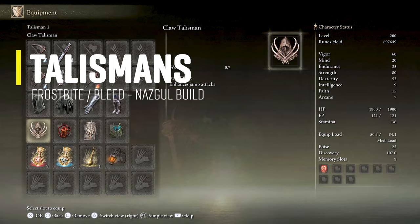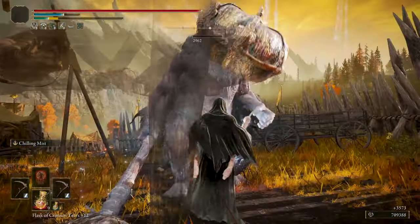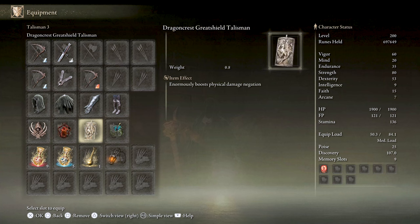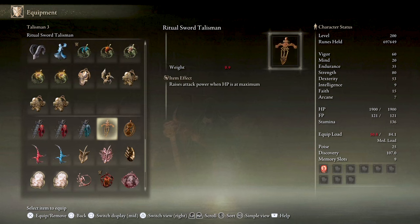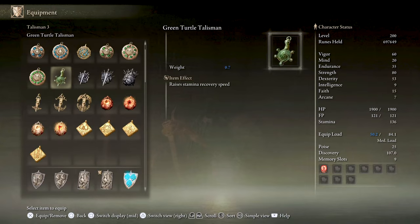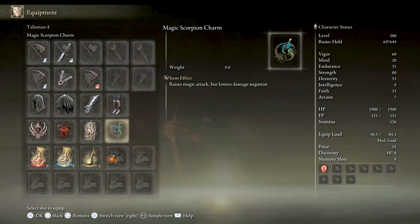The talismans I'm using are: first, the Claw Talisman to increase jump attack damage by 15% while dual wielding. Next, Lord of Blood's Exultation, which increases attack power by 20% for 20 seconds when bloodlust is triggered on enemies or bosses. Next, the Dragon Crest Greatshield talisman to reduce physical damage taken by 20% — this is a flex slot you can swap for the Ritual Sword talisman, Rotten Winged Sword Insignia, Millicent's Prosthesis, or even the Green Turtle talisman for faster stamina regen. Finally, the Magic Scorpion Charm that increases magic damage by 12%, boosting the Gravesite's magic damage — thanks to Caustic for pointing that out.